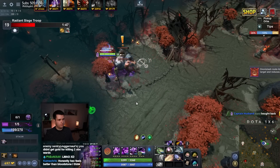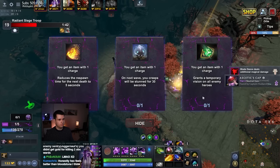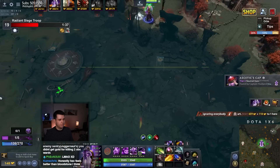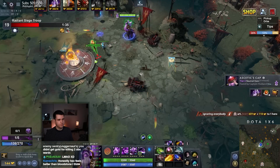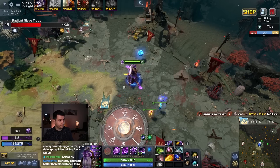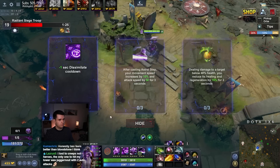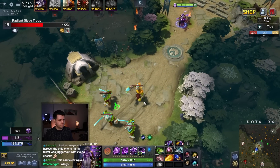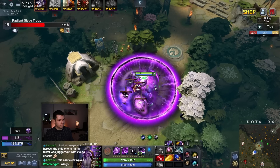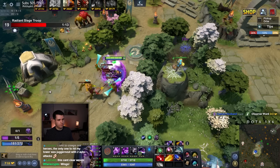We'll finish up our Bloodstone. Using buyback — I didn't have a choice, those creeps would have killed my base 100%, I had to buy back. It does suck — that was just a mistake, I should have long disengaged that fight on the Zeus. Terror Blade goes down. Any cooldown reduction I think is great for us.